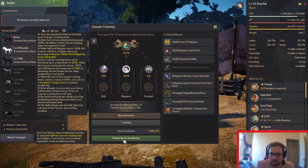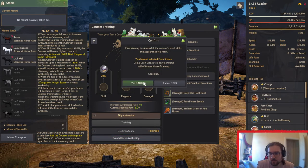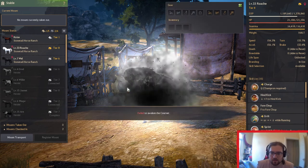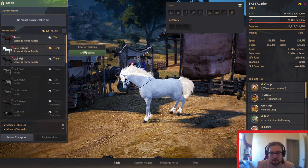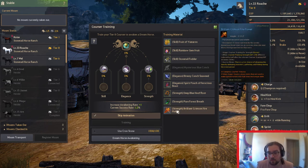Now I can do the Dream Horse Awakening. Without Cron Stones, I wouldn't advise doing it, but I'll just show you what happens. You wait for it to go through and fail — there's no way that was going to go through on a 1% chance. Then you go back into Courser Training and everything's back at zero. You've got one fail, 1.2% chance — so it goes up by 0.2 every time.